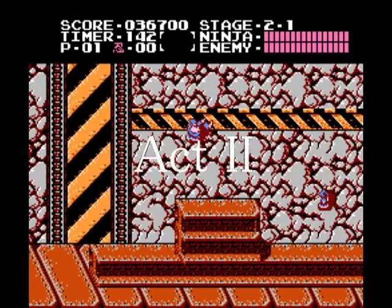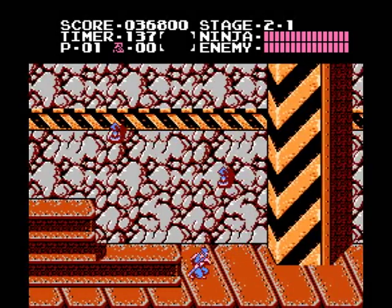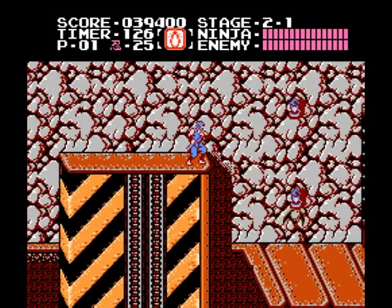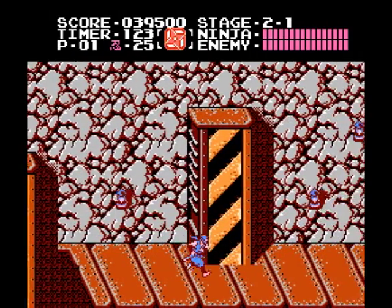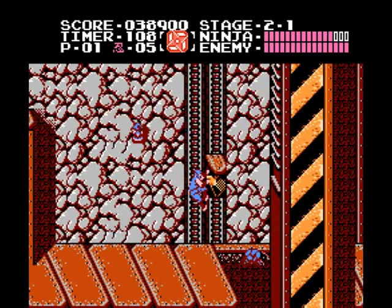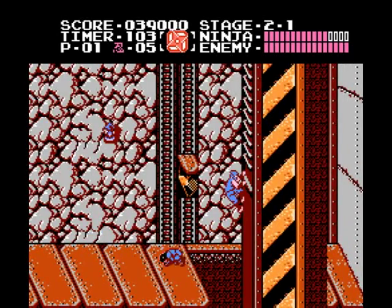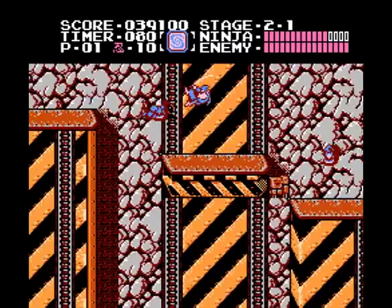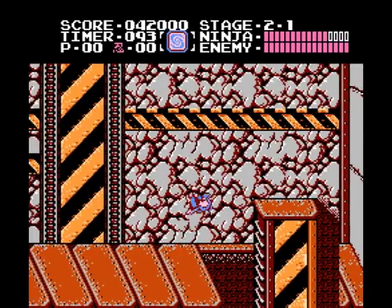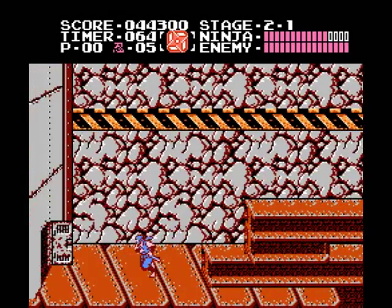The second act starts out with some basic enemies. Slice them down and move quickly to outrun the dog that lunges from behind. There's a flame and a windmill star on your way down — watch out for the bats that fly around here. Wipe out the swordsman, scale up the wall, and watch out for the dog that tries to sneak up on you from behind. Give him a quick turn and kill. There's a jump and slash icon here as well as a standard throwing star up ahead. After you climb up, kill the dog, grab the windmill stars, and slash your way up to the next segment.